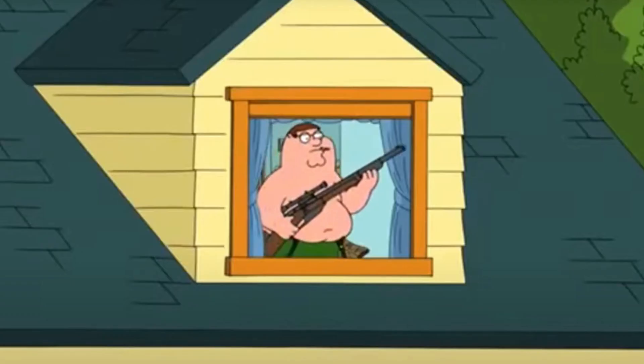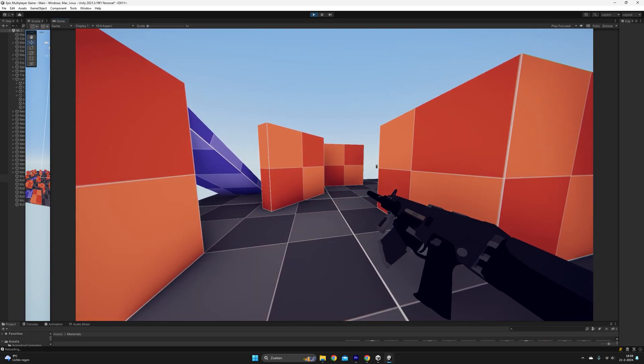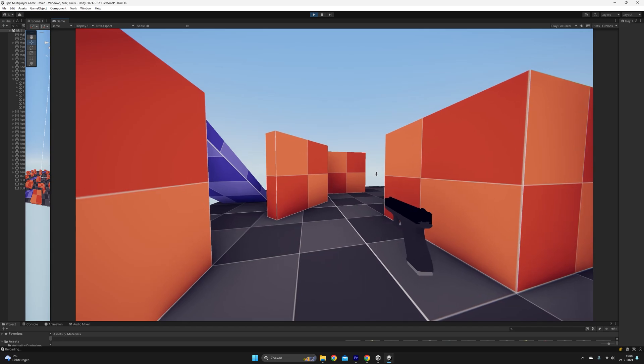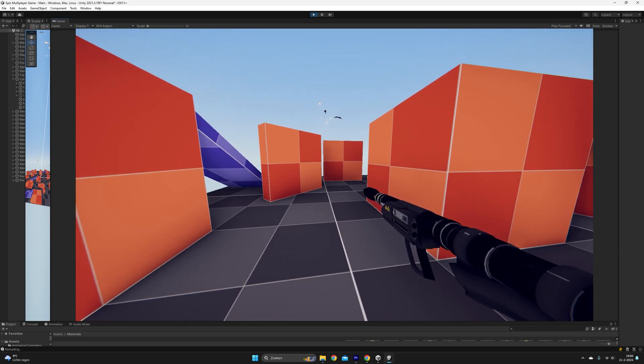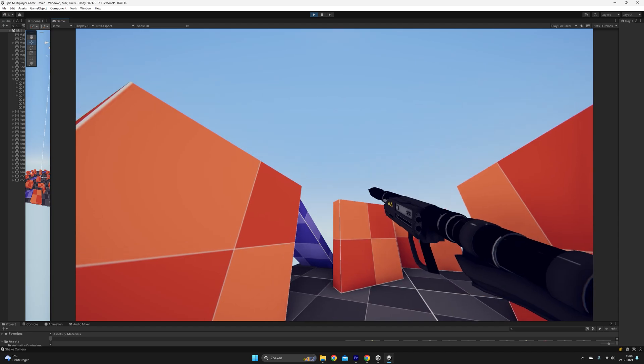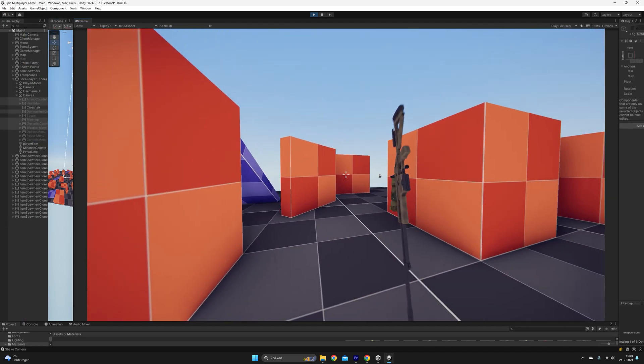The assault rifle can shoot very fast, but it doesn't do a lot of damage. The pistol shoots a lot slower, but does double the damage. The rocket launcher launches rockets, but they do 80 damage. And the sniper can only shoot once, but one-hits people. It is also the only gun that you can aim down sights with.